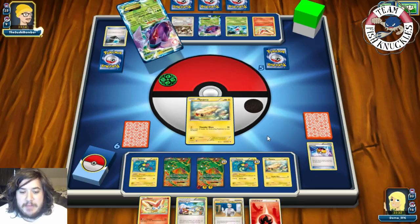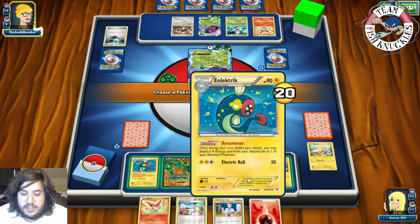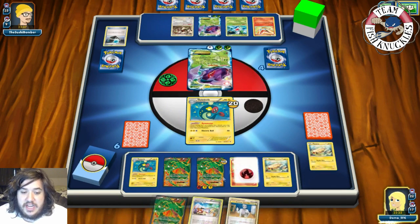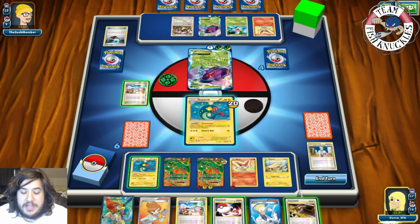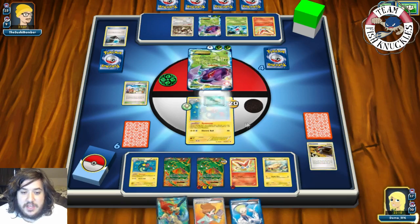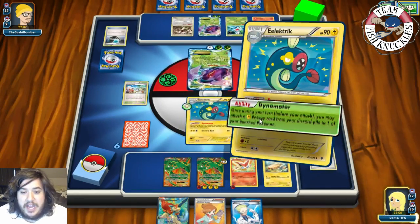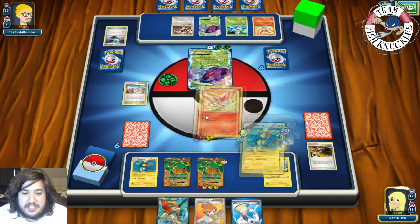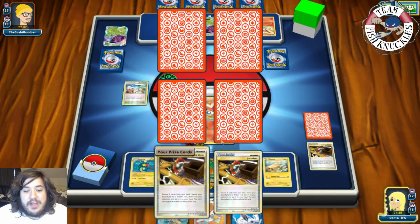Opponent uses Megalo Cannon and takes a knockout. On our turn we get Rayquaza, put down Victini, attach a Fire energy to Victini, play Tropical Beach, and Oak into our deck. We find a Junk Arm — we Junk Arm away the Dual Ball and Tropical Beach to grab a Float Stone. We Float Stone the active, Dynamotor Lightning onto Rayquaza twice, free retreat into Victini, and use V-Create to knock out the Genesect EX for 200 damage. We're now tied in prizes.